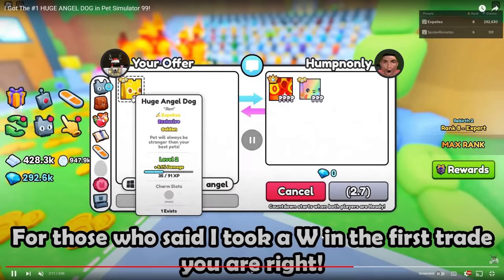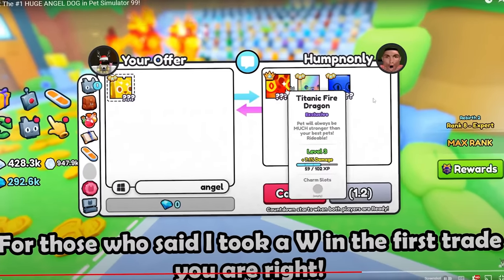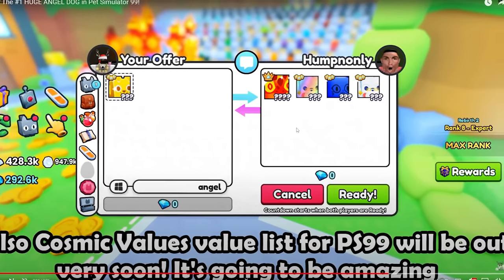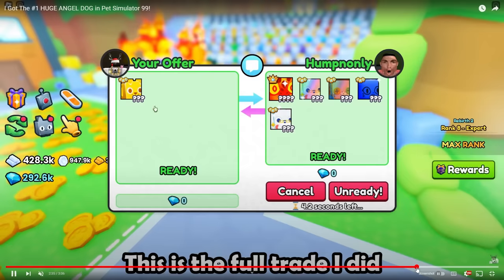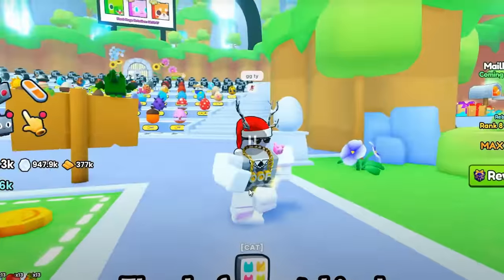Expels then traded the pet away to flip it. Someone offered a Titanic Fire Dragon, a Rainbow Santa Claus, a Balloon Cat, a Huge Santa Paws, and later added a Rainbow Scarecrow Cat. Expels said 'easy profit for me and I got a video out of it' — which is insane. He actually got two pets out of it, so that was a really easy trade. Shoutout to Expels.